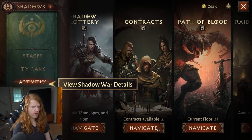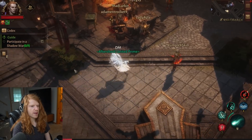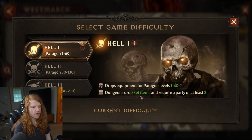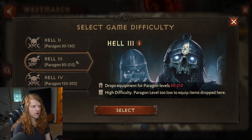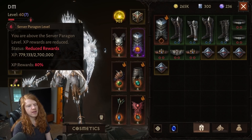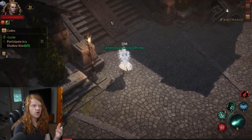The contracts are sort of like a whole other quest system on top of the existing quests — normal quests, main quests, and bounty quests. You can pick up bounties every single day from a bounty board. There's a lot of content in this game, and difficulties you can't even reach for a long time. Hell 1 doesn't drop sets and requires a party of 2. Hell 2 drops equipment for Paragon Level 30 to 130. Hell 3 covers 80 to 210, Hell 4 covers 150 to 300, and Hell 5 covers 240 to 600. It's going to take a really long time to get there. There's also a catch-up mechanic — if you're starting two days behind, there's a massive catch-up for experience to help you get caught up.